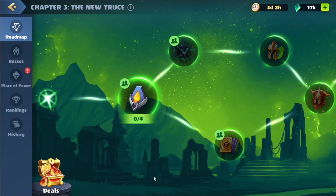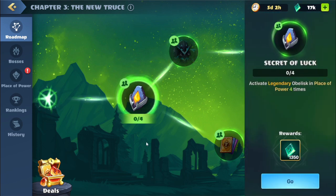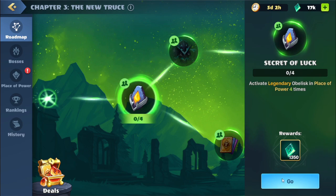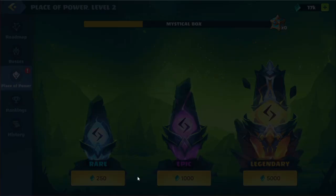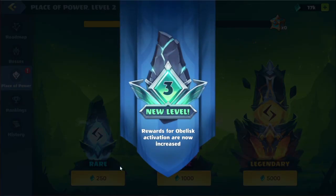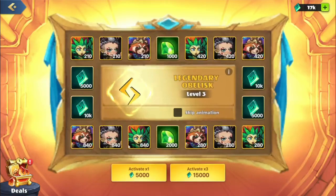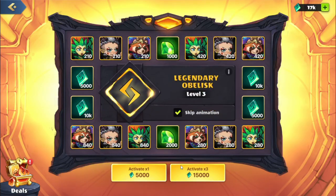Hey, we got another ad over there. We're on this next quest: Activate Legendary Obelisk in Place of Power four times. We are a little short on runes right now, so we'll actually open some chests and see if this will work. We'll activate the rare Obelisk — our level is now three for increased rewards. We'll go to the Legendary Obelisk over here, skip the animation, and hopefully get either the new hero or some bonus runes.